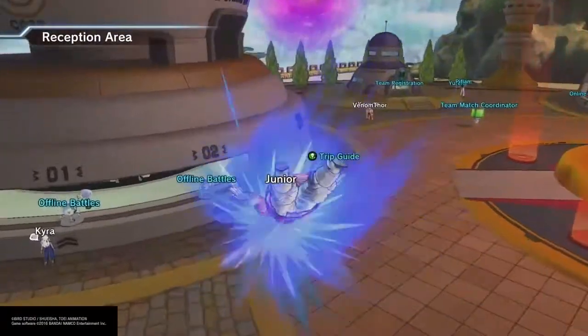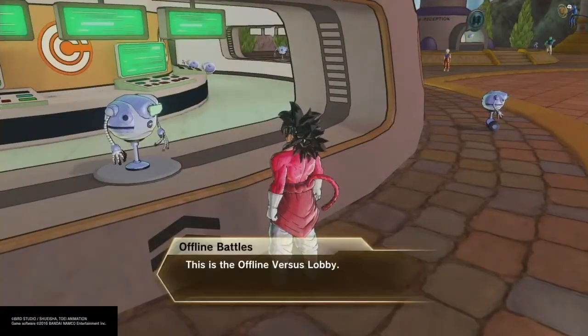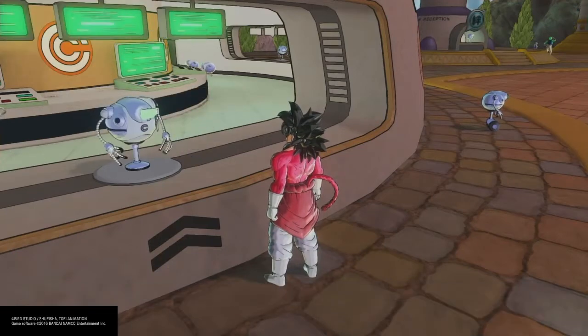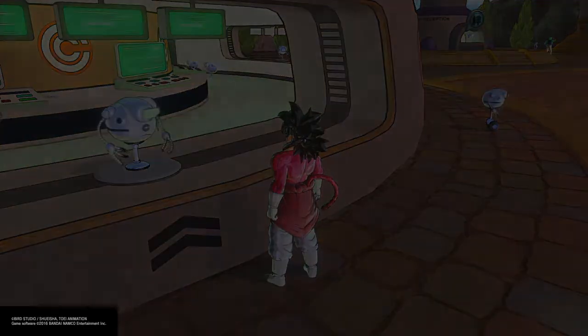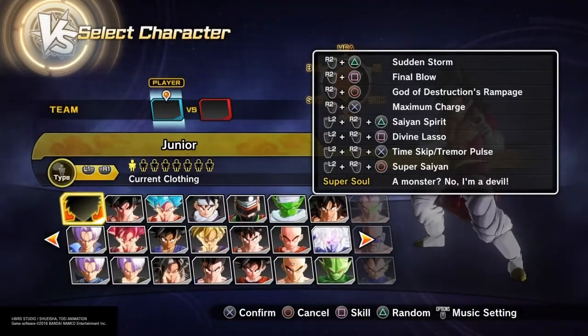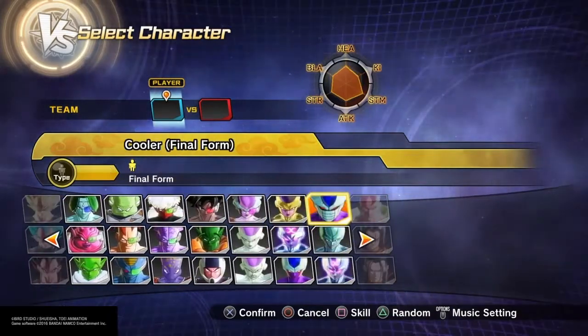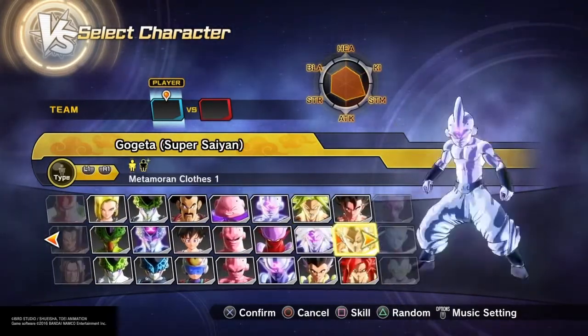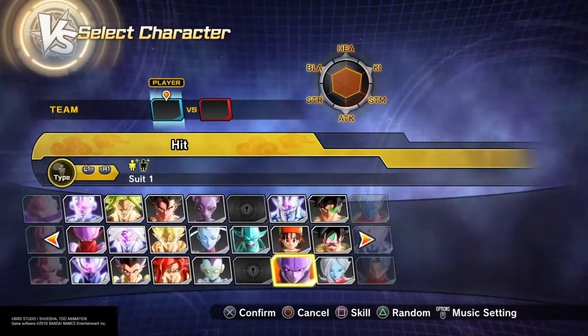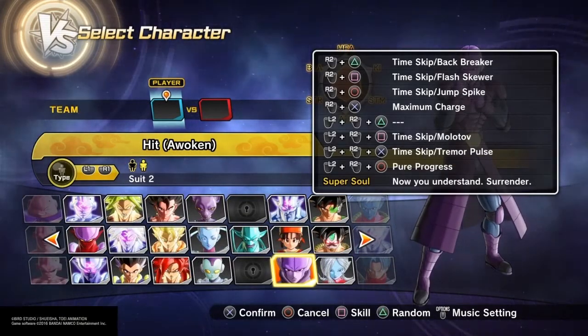What you guys are going to need for this first one is an evasive skill called Time Skip Trimmer Pulse. Basically what you're going to do for this one is you're gonna need Ice Shenron — I already have it, Time Skip Trimmer Pulse. But if you guys don't have it, you guys can always go ahead and go to Hit. I know he's around this section — right there, Time Skip Trimmer Pulse.